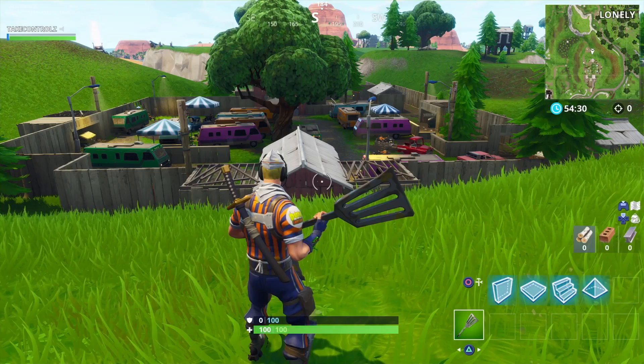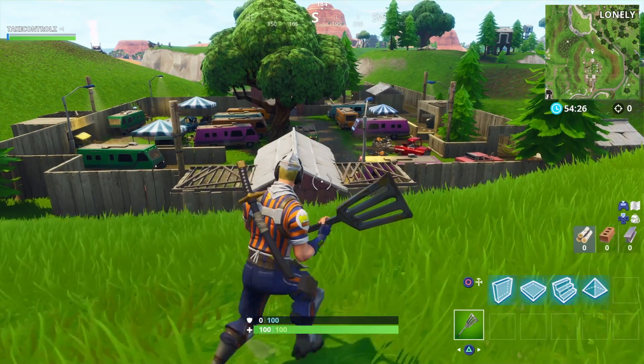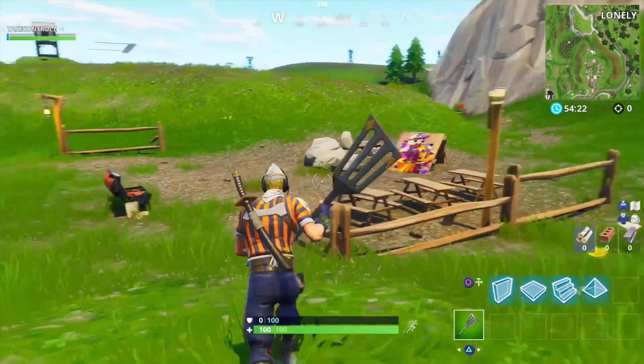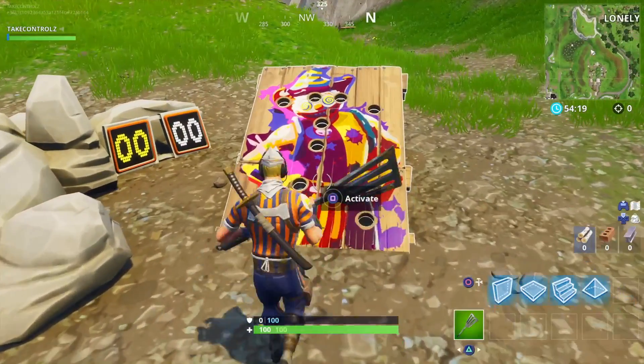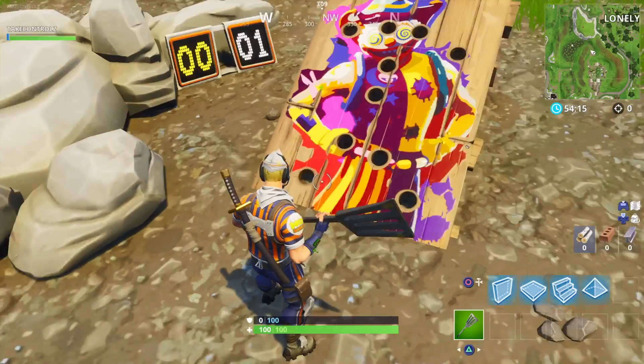What's happening guys, back on Fortnite and one of the challenges is to play the whack-a-balloon games. I'm going to show you where they all are. This one's over by the RV part, just behind Retail Row. Come over here and activate it - that's how you play, you just smash the balloons up.